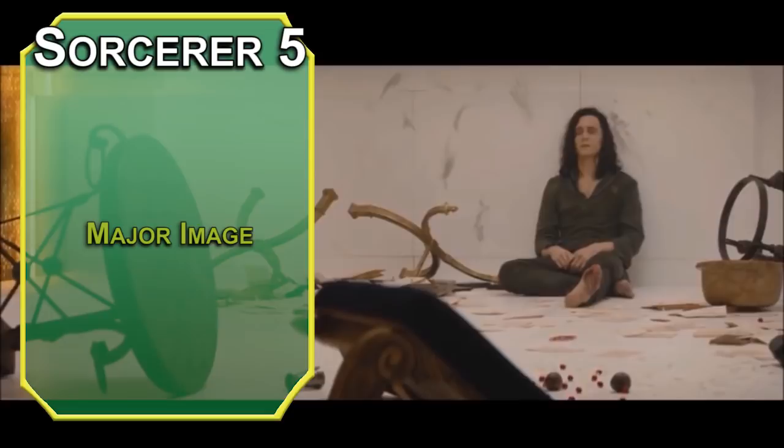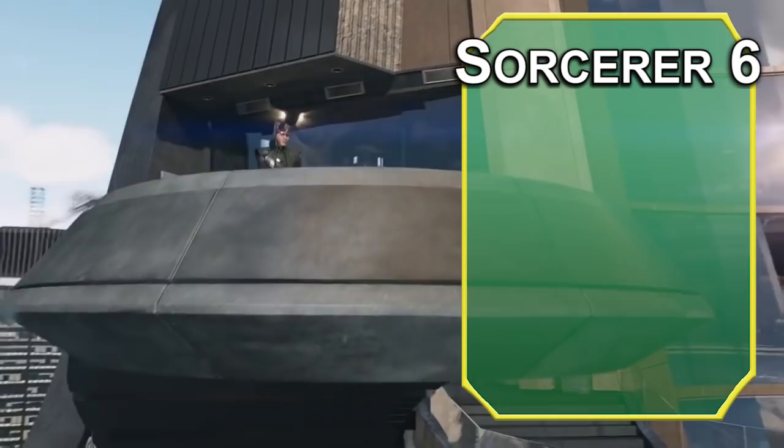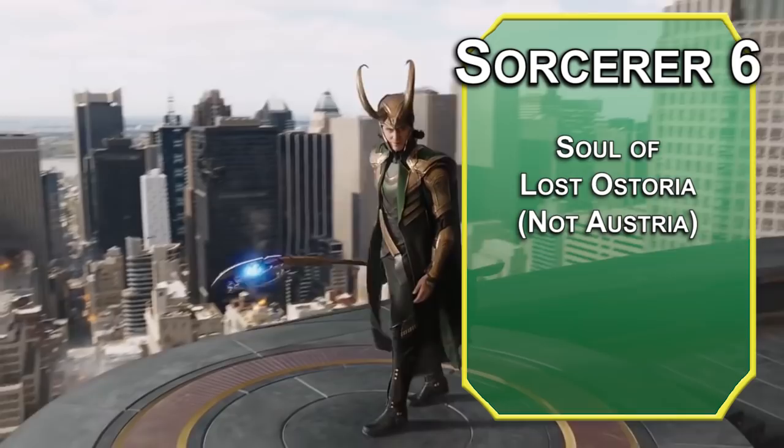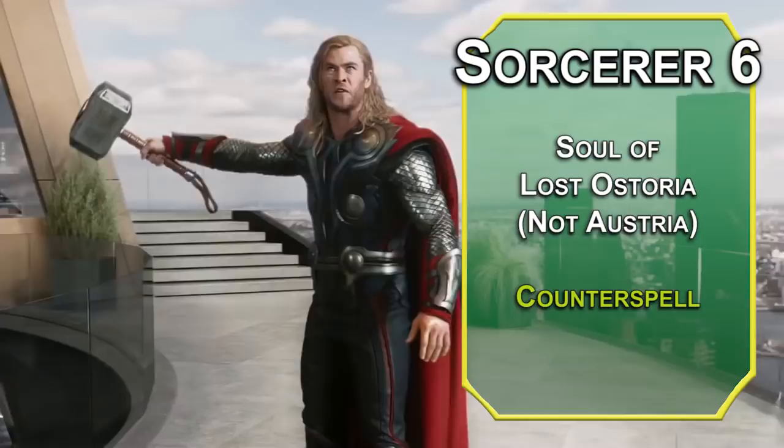Sixth-level Giant Soul Sorcerers get Soul of Lost Ostoria, which gives you bonuses when you cast a spell from the Mark of the Ordning — for you, that means HP equal to your Constitution modifier, minimum 1. For your spell, take Counterspell: it lets you shut down spells as a reaction, automatically for lower levels, and for higher levels with a Charisma check equal to 10 plus that spell's level — useful if your brother likes throwing lightning bolts at you.